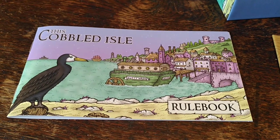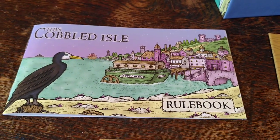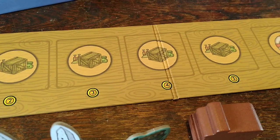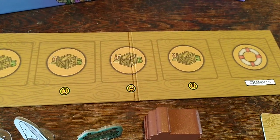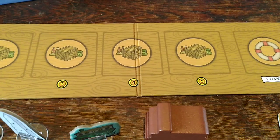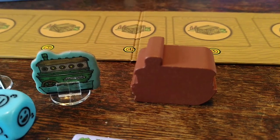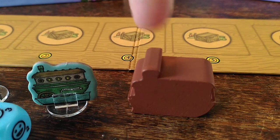The rule book of course which covers all the new elements in this expansion. One of which is the Cussie Wren, a merchant ship that you can trade with. This is her promenade which you'll load up with cargo and chandler cards. This is the Cussie Wren herself and you can choose either to use the cardboard standee or the wooden playing piece for her.